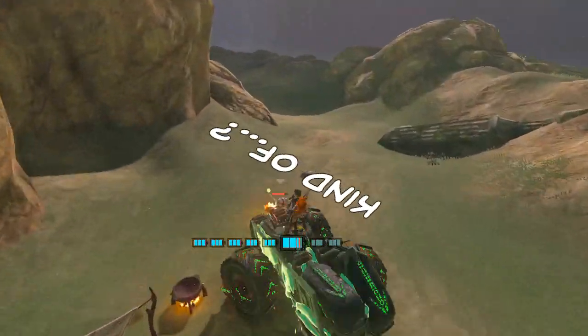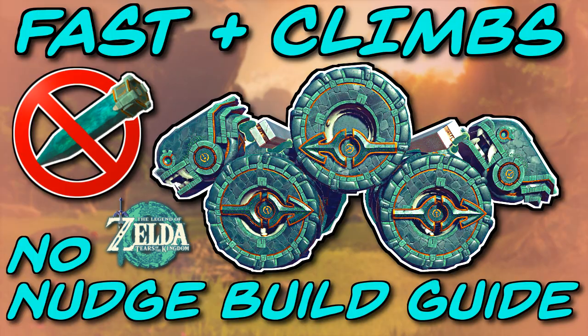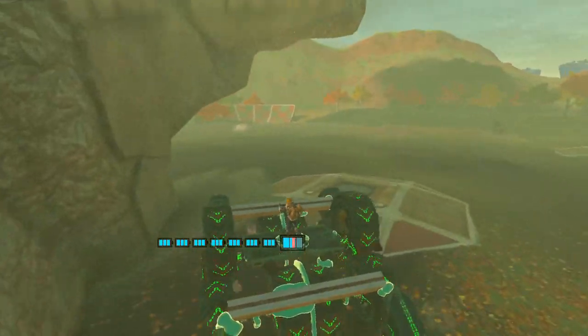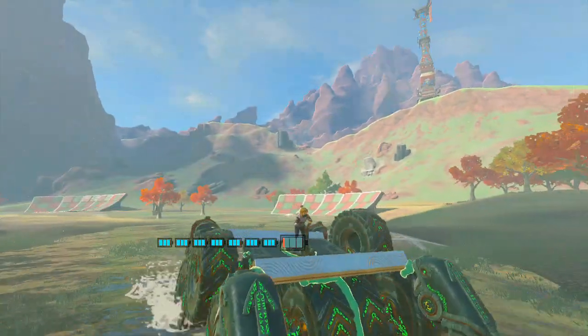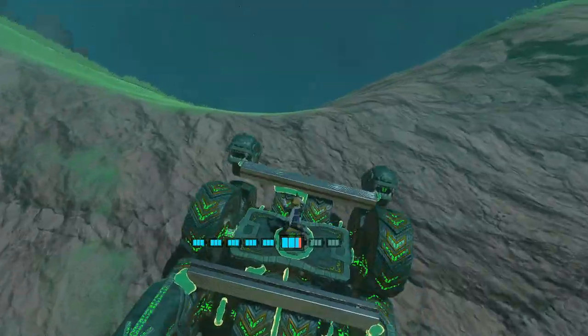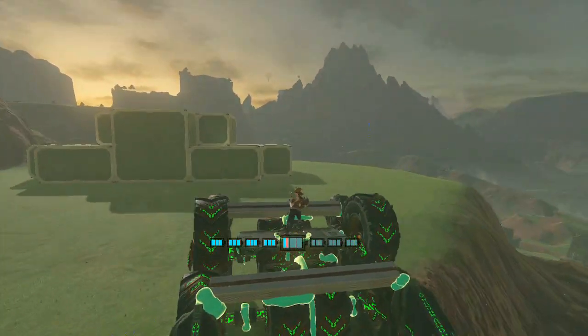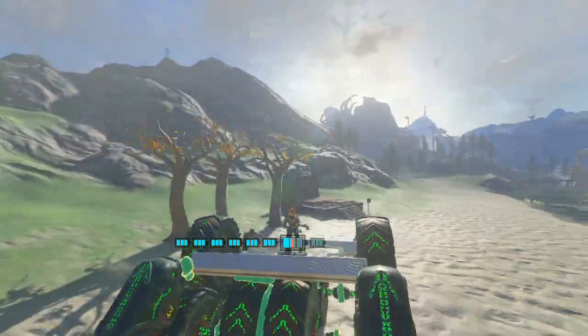Well the short answer is kind of. The long answer is the rest of this video. This is the No Nudge ATV — it's got a super tight turning circle, it's pretty quick, it's really strong, and it's amazing going up hills. And most importantly, it doesn't require steak nudging to build, and we're going to show you how to do it now.